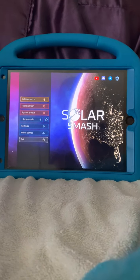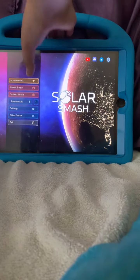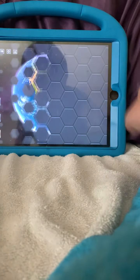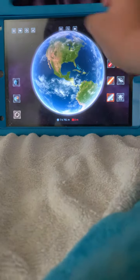Hello everyone! Today I will be showing you how to get Snowman in Solar Smash. First, you just click on this laser beam, then click on the ice beam.